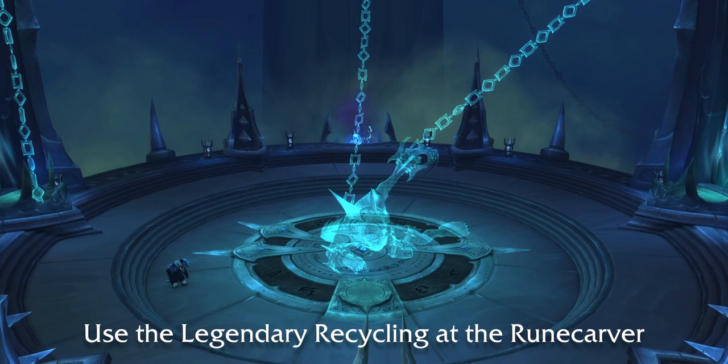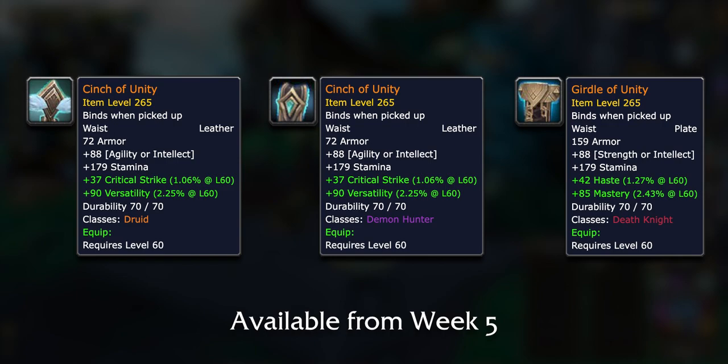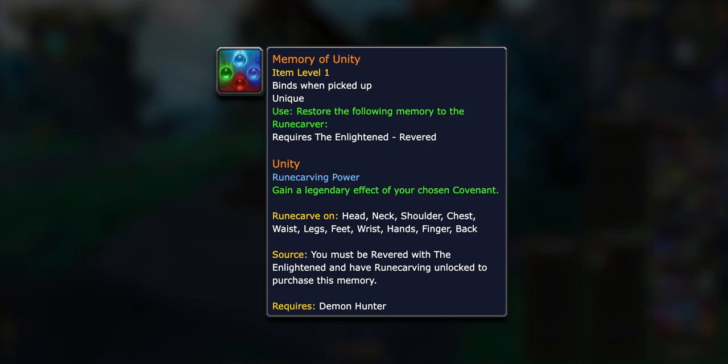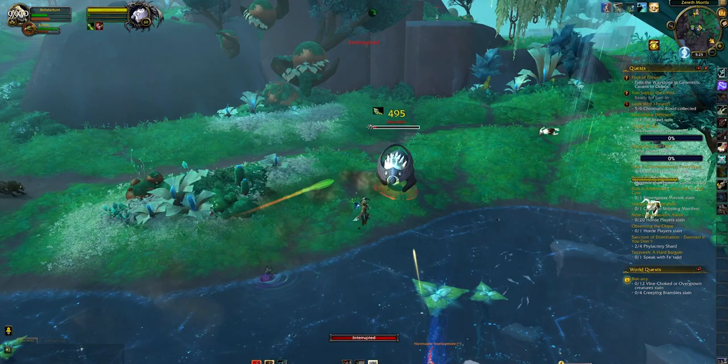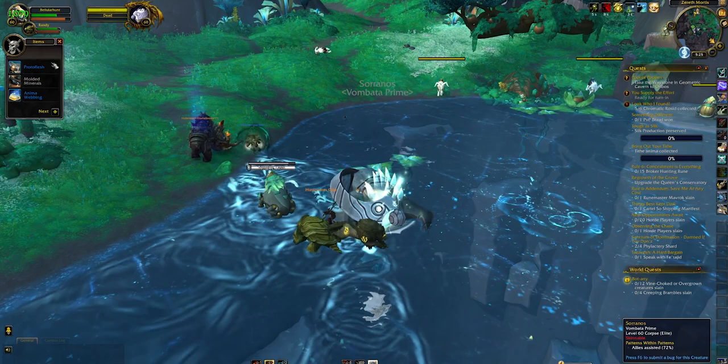If you're going to be recrafting — say, moving something from Hands to Ring — be sure to use the Legendary Recycling added in Patch 9.1.5 on the Rune Carver. Double Legendaries are very simple: the campaign gives you an item level 265 Legendary Waist with the Covenant Effect, dropping from Chapter 7 of the campaign on Week 5 of the patch. If you'd like to put the new Double Legendary power on any slot, you'll need to unlock the Memory of Unity, which requires Revered with the Enlightened Faction. The good news is that if you do all your dailies and weeklies, you'll have it unlocked by the time the belt comes out, without needing to farm rare mobs like in Korthia.